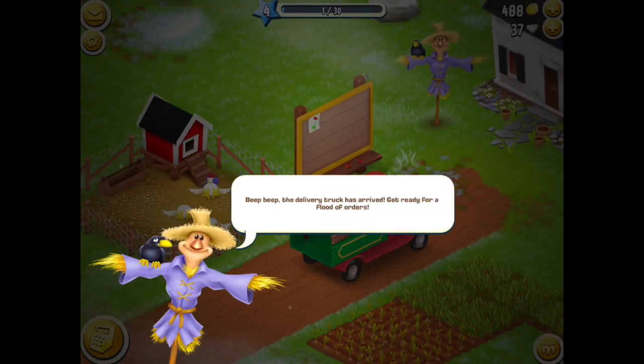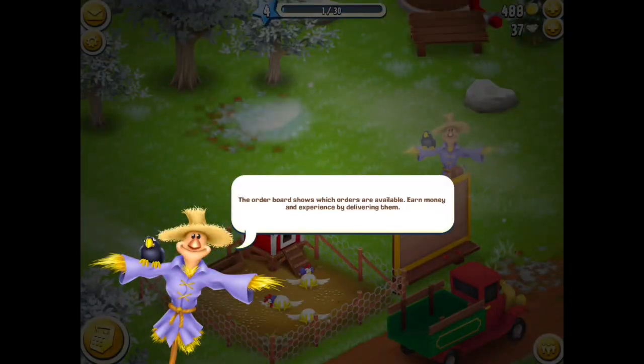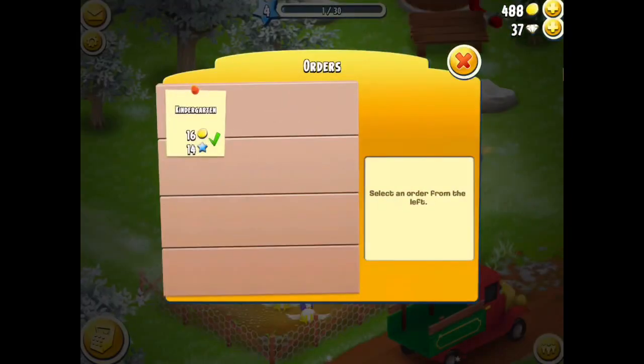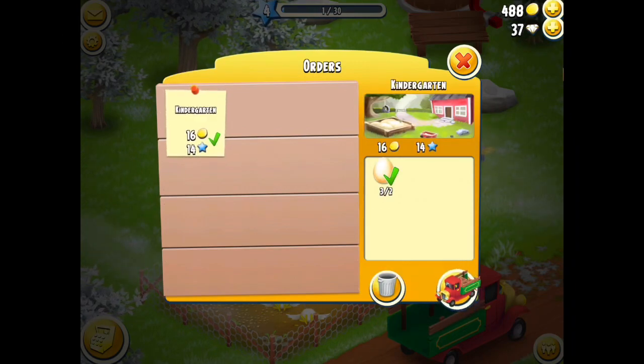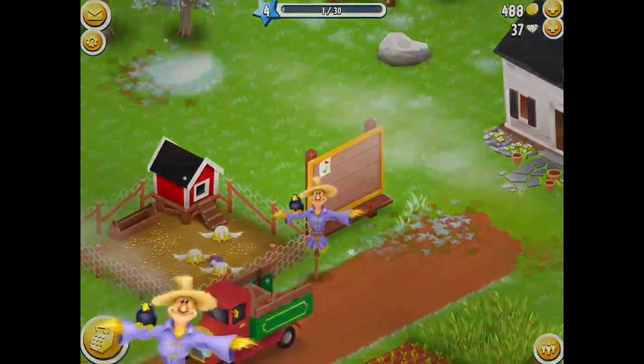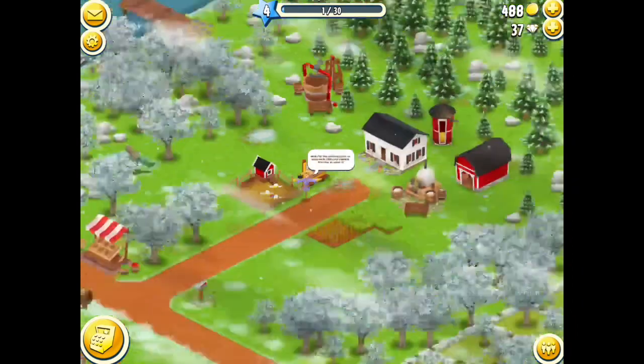Beep beep, the delivery truck has arrived — get ready for a flood of orders. If you tap on the truck order board, you have a whole bunch of orders that come up. I can do that one — two eggs, off we go. In one of the newer updates they've made the truck go a lot faster than it used to be, which is great.